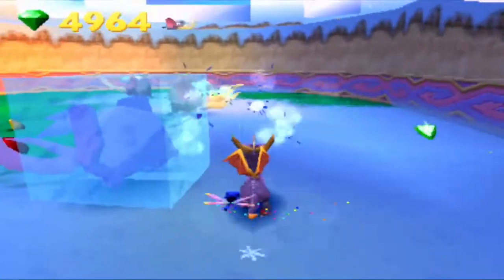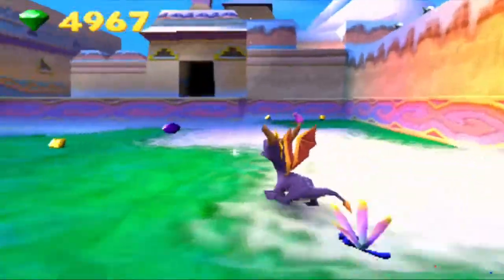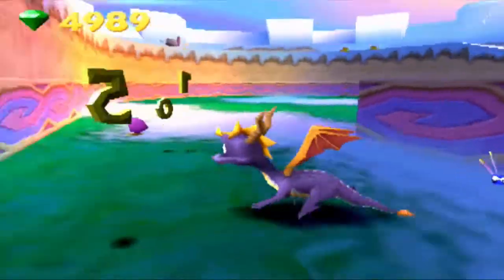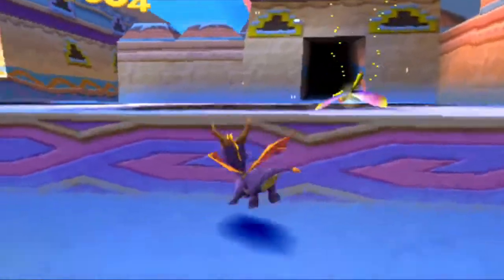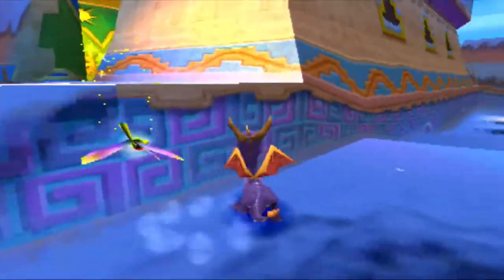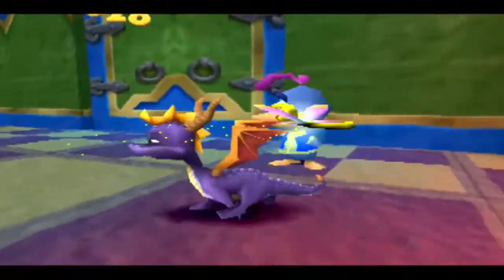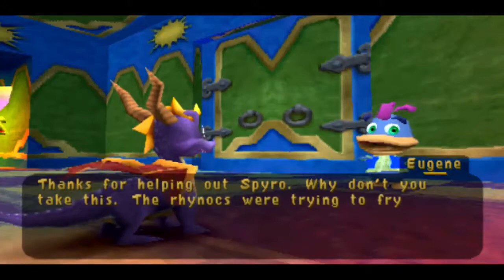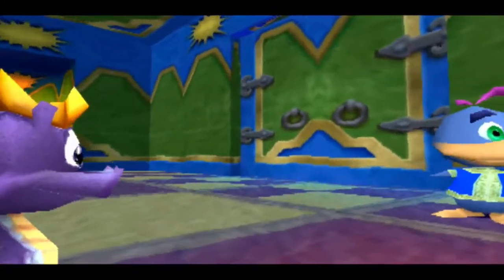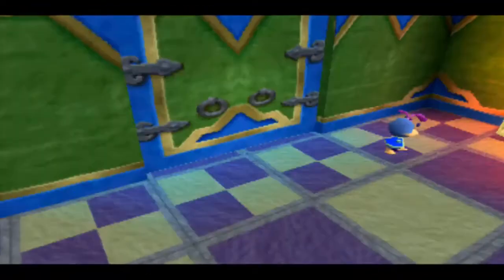I think this is the end of the level. The NPC says: 'Thanks for helping out Spyro. Why don't you take this — the rhinox were trying to fry it with a laser but you...' Jana! I think Jana didn't do anything wrong. So now you can run in a full circle around the level. We'll talk to Moneybags in a bit. I want to make sure I get all the gems.